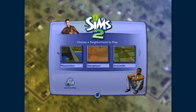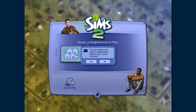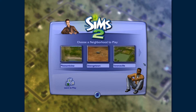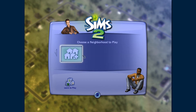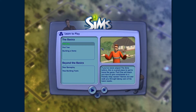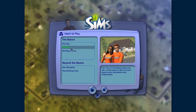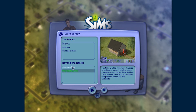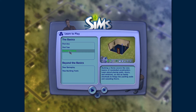Each individual lot within a neighborhood is its own save file, unlike The Sims 4 where the game runs every neighborhood in one save file. With the tutorial, we have Part One and Part Two of the basics as gameplay tutorials, a Building a Home tutorial, and Beyond the Basics covering new gameplay and building tools. I won't be doing the build ones because they take a while. We should definitely check out Part One, Part Two, and maybe Part Three. This is Tutorial Joe, and he is the fictional son of Bob and Betty.